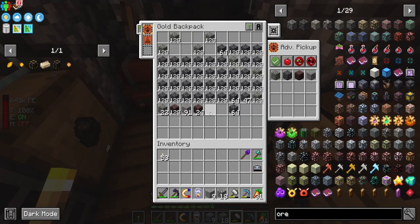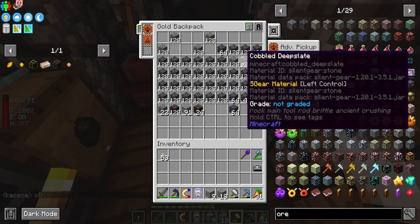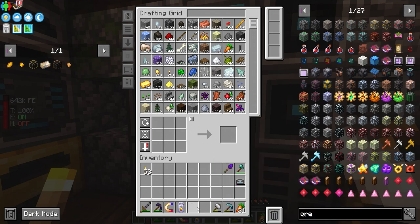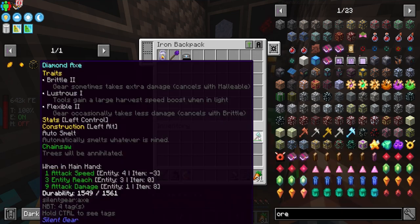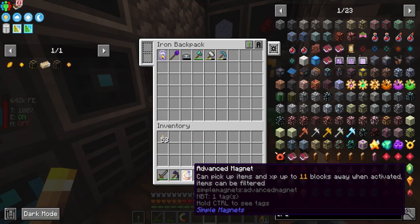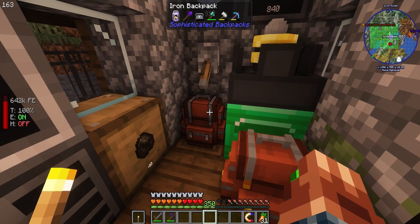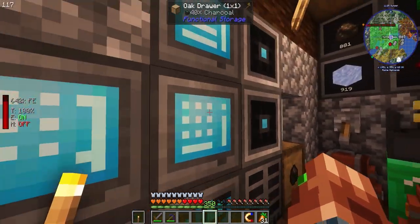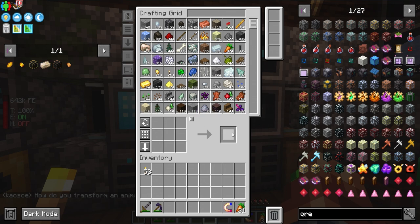This is the backpack — I put on the advanced pickup upgrade and whitelisted all these items. I also added one more 64K over here just as a precaution because we were starting to get close to filling it up. This is gonna be our normal backpack; I'm gonna put all of these tools in here. The way it works: I normally have a backpack for my extended inventory and then a mining backpack.